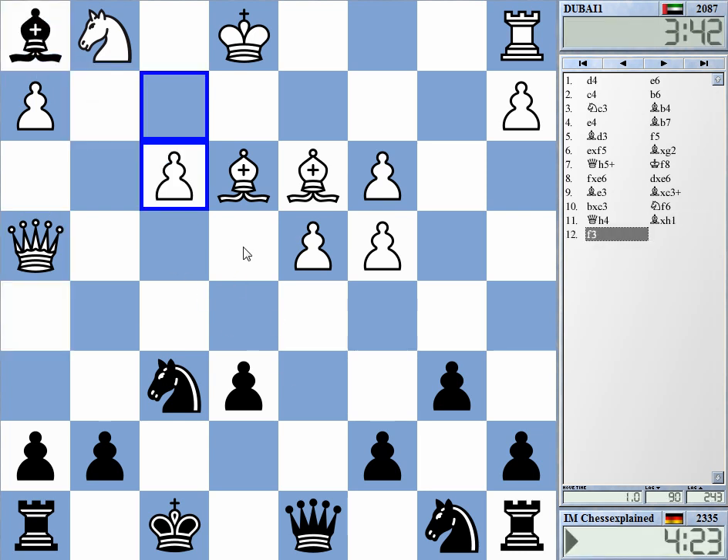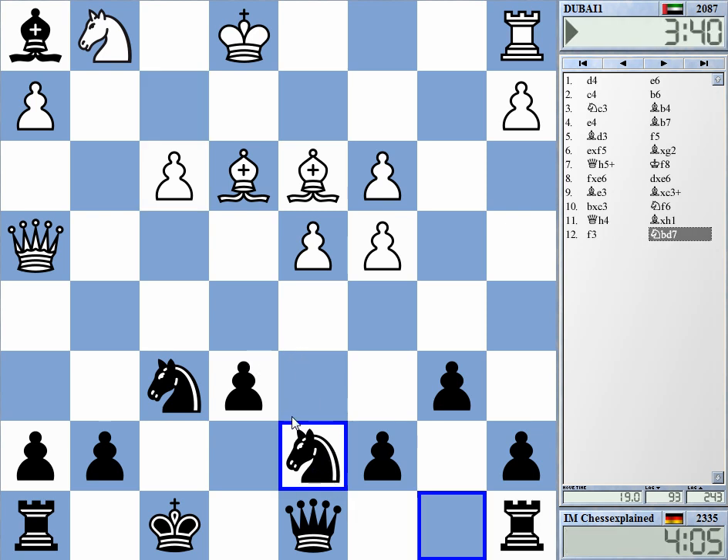A rook is quite something. He can try to trap on h1, though this is clear. The question is how to develop — knight to d7 or knight to c6? Knight to d7 looks a bit more organized.